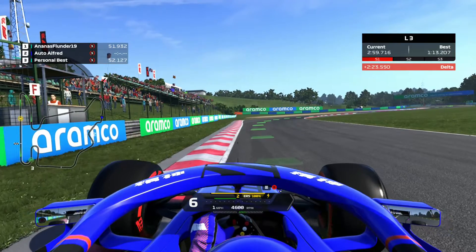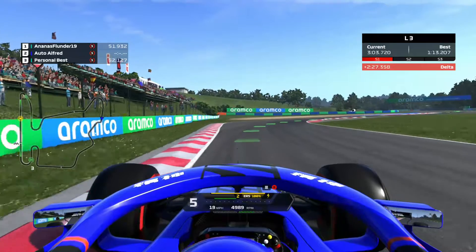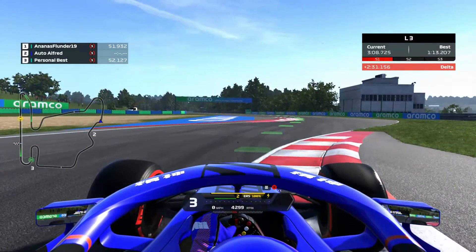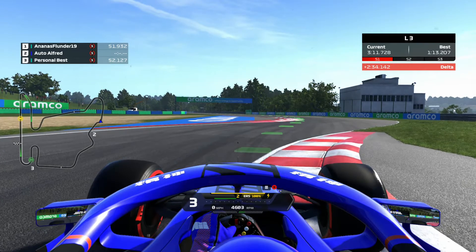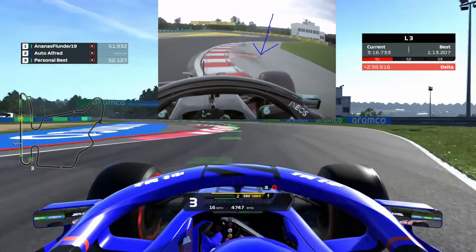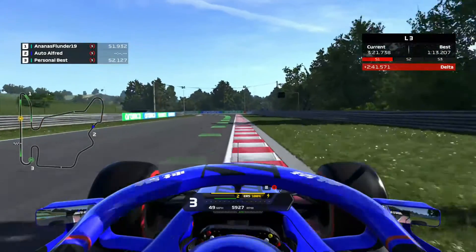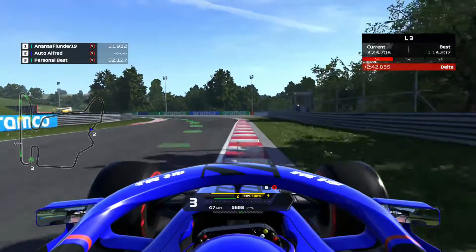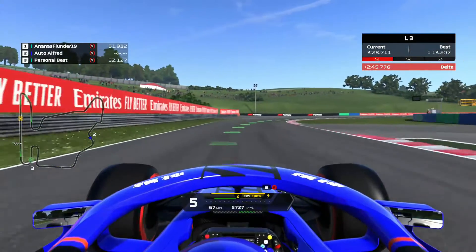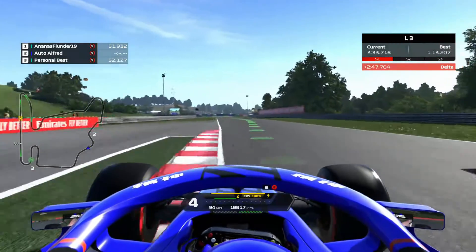In the game you would use the entry curb, in real life you don't. Third gear here. Use these curbs as much as possible up to the sausage curb - in real life it's slightly different but there are sausage curbs as well, so you take it as far as possible. You'd use all of the exit up to this corner. Fifth gear, carry it through, use the curb, fourth gear downshift, and same thing - use the curbs on the exit as well.